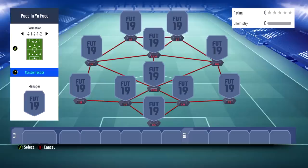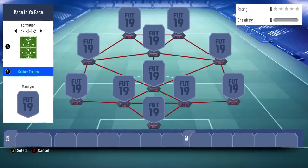Let's head over to FIFA, create the squad, and get into building the team. We're going to name it 'Pace In Your Face.' Now we've got to figure out the fastest players — the aim is to have players all above 90 pace in the starting 11. Formation-wise, we definitely need wingers, so I'm thinking the 4-1-2-1-2 with two wingers, two strikers, a CAM, a CDM, four defenders and a goalkeeper.